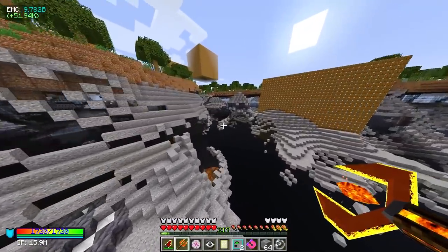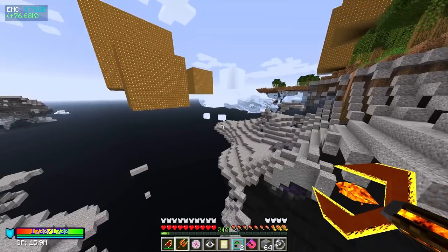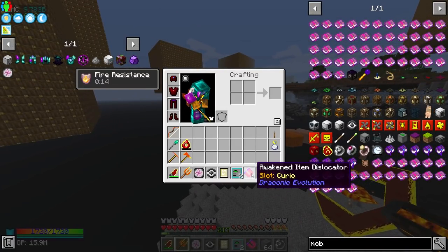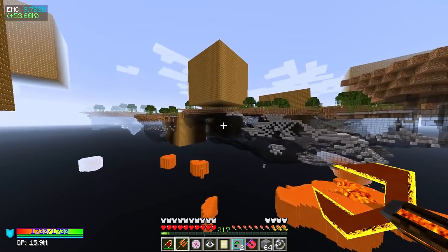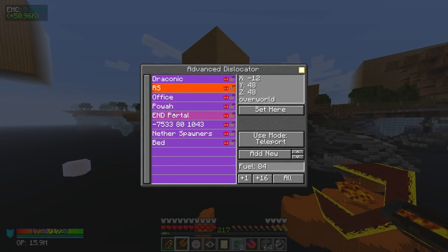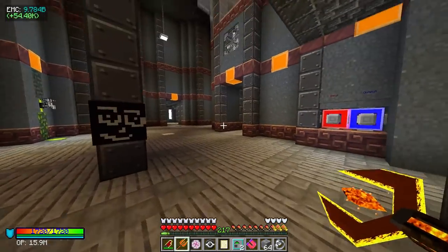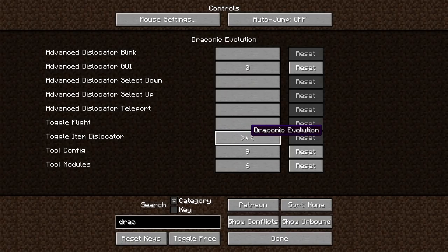One awesome tip from the comments: I can put the advanced dislocator in my Kuro slot to keep it out of my inventory. I have mine set to numpad 0, so at any time I can just hit it and pull up the dislocator to teleport back home instantly. The item dislocator also has a toggleable key, so I'm definitely going to do that too.